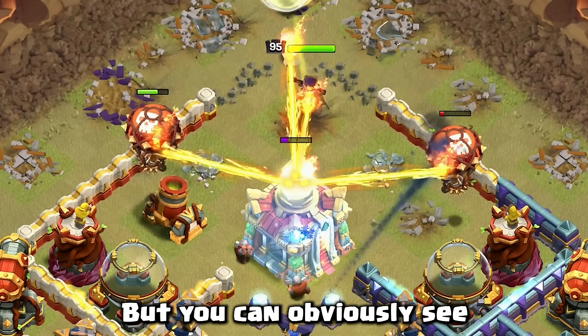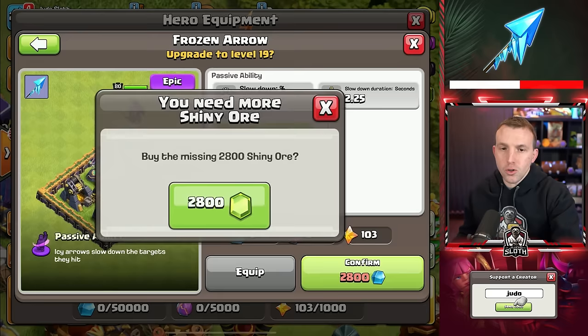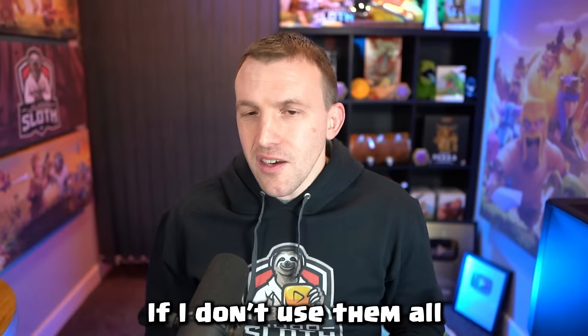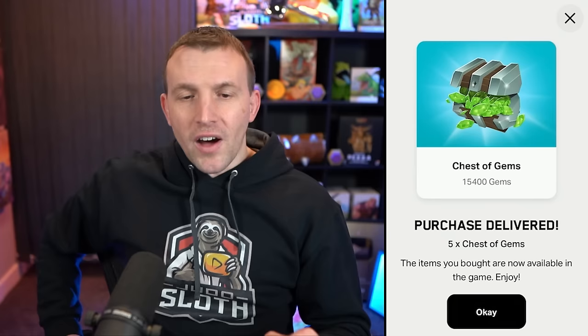You can obviously see why it makes the Frozen Arrow so effective. As we're going through the final couple of levels, you might be thinking: Judo, you're about to run out of gems — you've still got to get the Frozen Arrow from level 19 to 27. I'm going to need like another five of these gem packs. If I don't use them all in this video, I'll be gemming the next update anyway, so be sure to subscribe to see that alongside my sneak peek videos where I break down updates for you ahead of time.